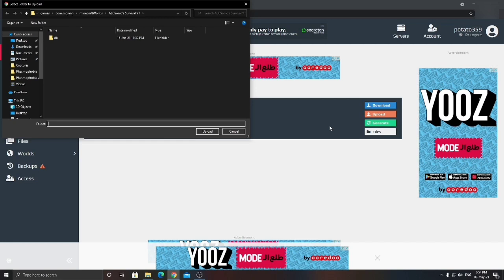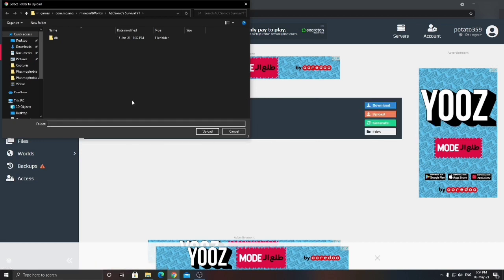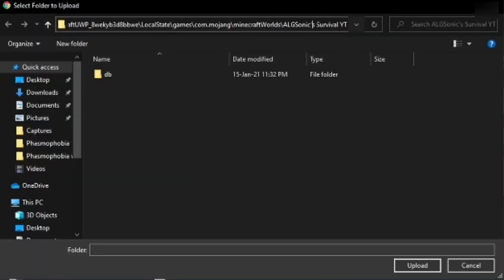This is the part of the video where it splits between PC, Android, and iOS — I'm not sure about iOS, to be honest. For PC: how are you going to get your world out of Windows 10 Edition, aka Bedrock Edition? If you want the quick access path, I'm going to put the destination in the description. Just copy it and paste it into the address bar.